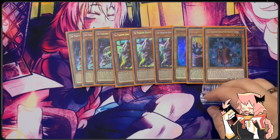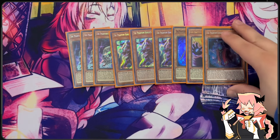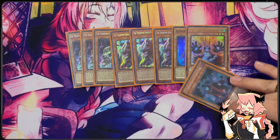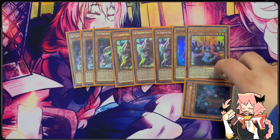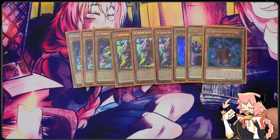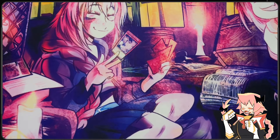Lastly we are on Phantom Knights of Ancient Cloak. On field, you can change it from attack position to defense position by targeting a dark monster and it'll gain 800 attack until your opponent's end phase. And if this card's in your graveyard, you can banish it to add one The Phantom Knights card — which is pretty much only monsters but does include one trap card, which is relevant.